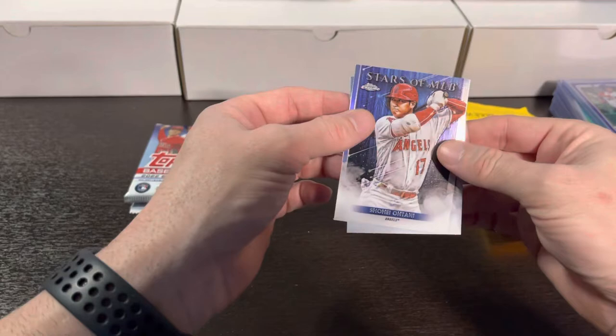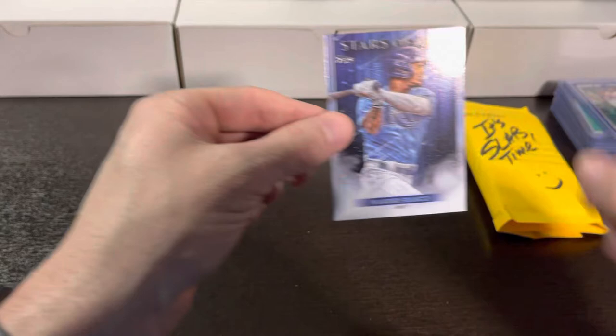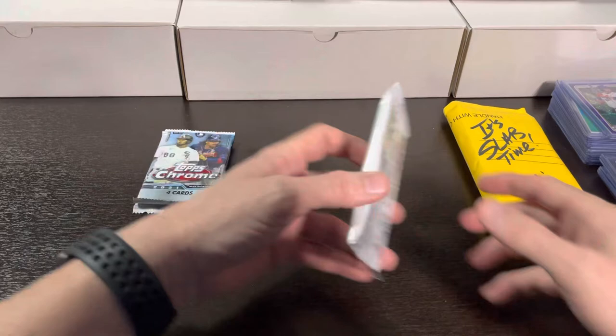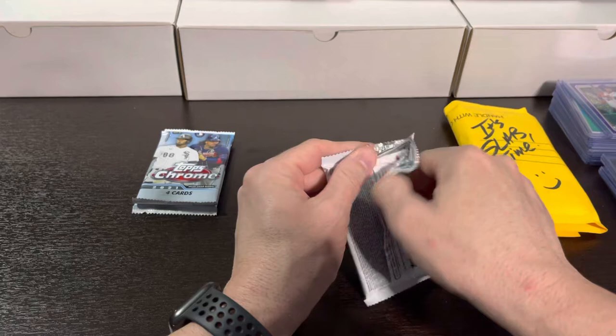We have a Chrome — Stars of the MLB Shohei Ohtani, super nice, and even nicer. Stars of the MLB, Mr. Wander. Dirt Rat, I don't remember what the Wander chase card was, but I found two of them so far so I am quite happy.